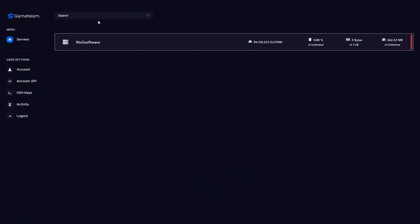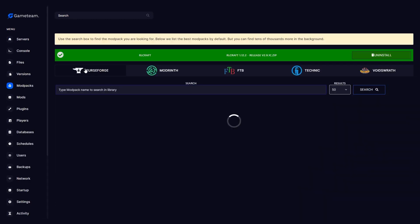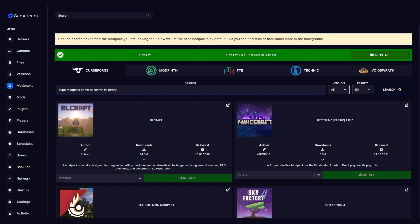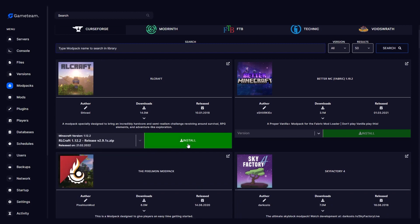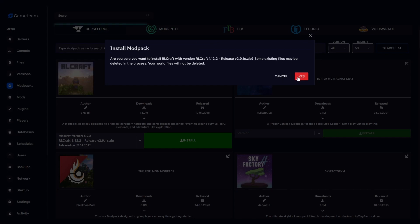To install RLCraft on your GameTeam server: first, log into your GameTeam account. Get a server with at least 8GB of RAM if you don't have it already. Go to Modpacks in the navigation menu. Select CurseForge from the list of launchers. Search for RLCraft in the search bar or find it in the list of available CurseForge modpacks. Select your game version and click Install. Your server will be ready in under a minute.